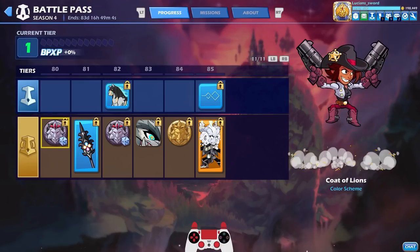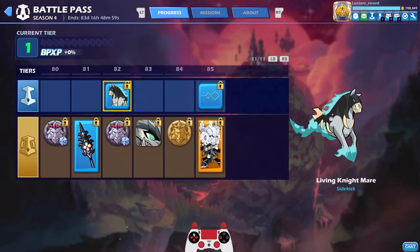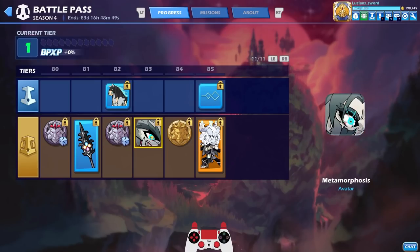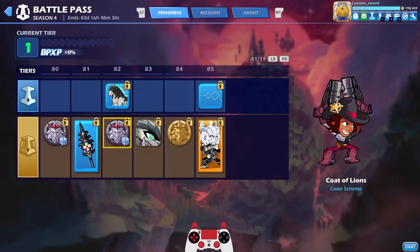This is the final page of the battle pass. Tier 81 gives the Righteous Spine Spear — very cool. On the free track you actually get an animated sidekick, completely free. There's also the Metamorphosis avatar showing Octavius Mordex going into his wolf form — very cool. At tier 84 you get the Coat of Lions universal color scheme, giving you those colors for every legend.